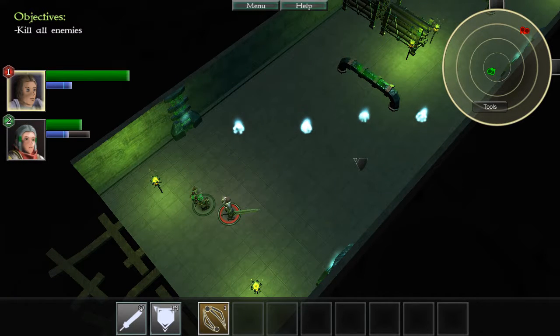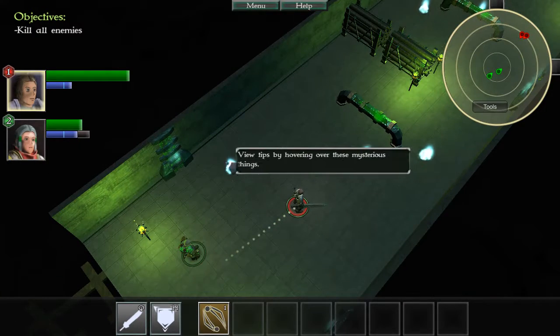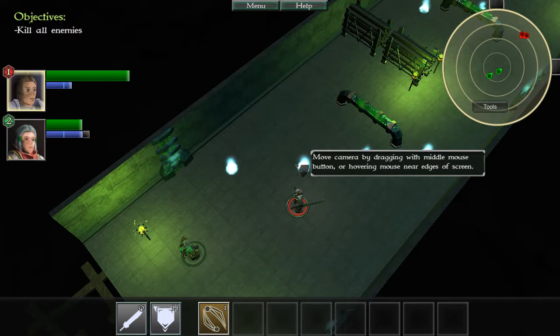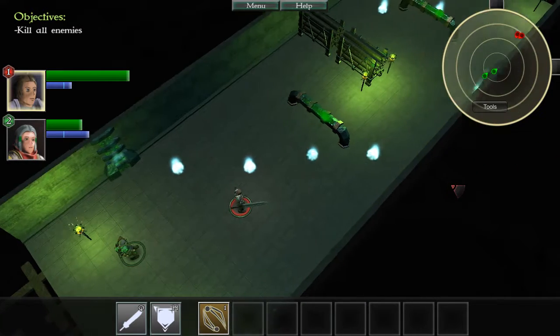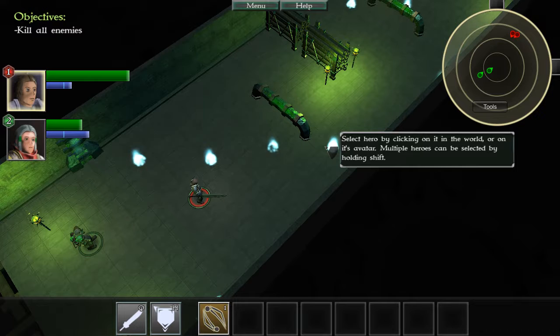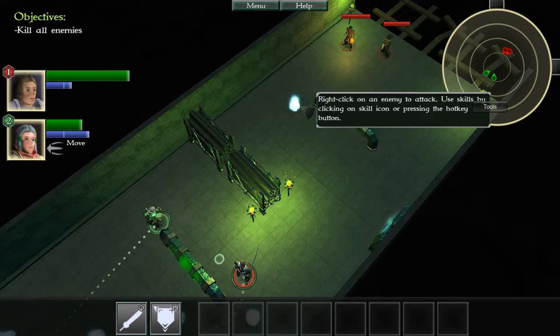Tactical mode — press space to toggle. I don't actually have a middle mouse button, and hovering the mouse doesn't seem to work, but WASD does work, so I'll use that. Right-click to move. Select a hero by clicking in the world or on its avatar. Right-click on an enemy to attack.